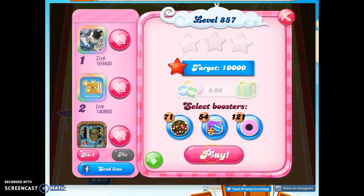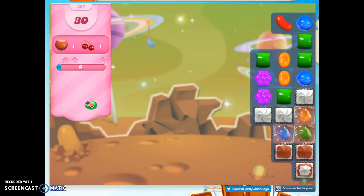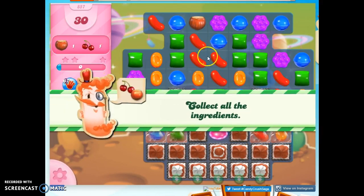Hi friends, this is Suzy, your Candy Crush Guru, here to help you solve the puzzle of level 857, where we have 30 moves to collect two ingredients.